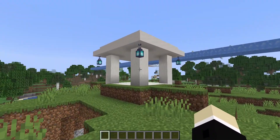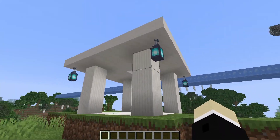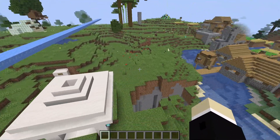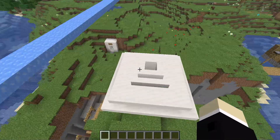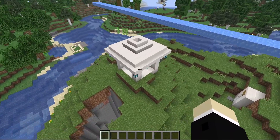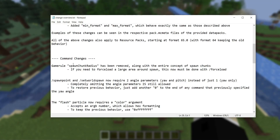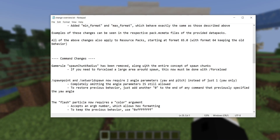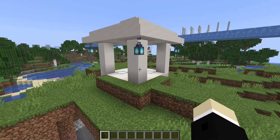Moving on, the next change involves the entire concept of spawn chunks. In the previous version, chunks would load around the world spawn, and you could control how many using the spawn_chunk_radius game rule. That game rule no longer exists, and neither does the entire concept of spawn chunks. Nothing will automatically stay loaded around the world spawn anymore. If you want to keep a certain area loaded, the only way to do that now is to use /forceload.